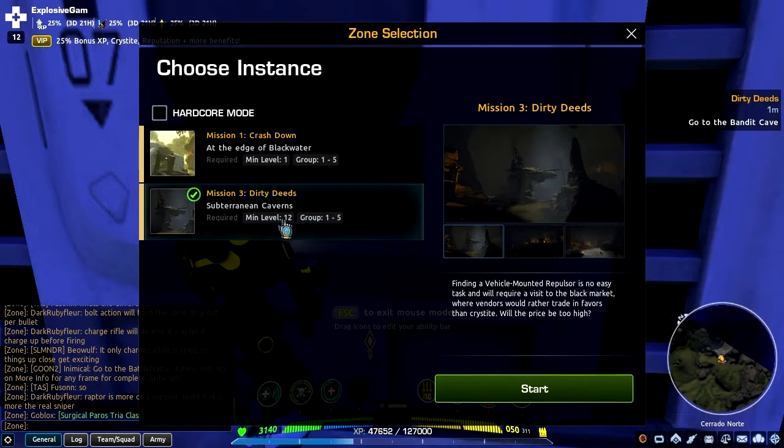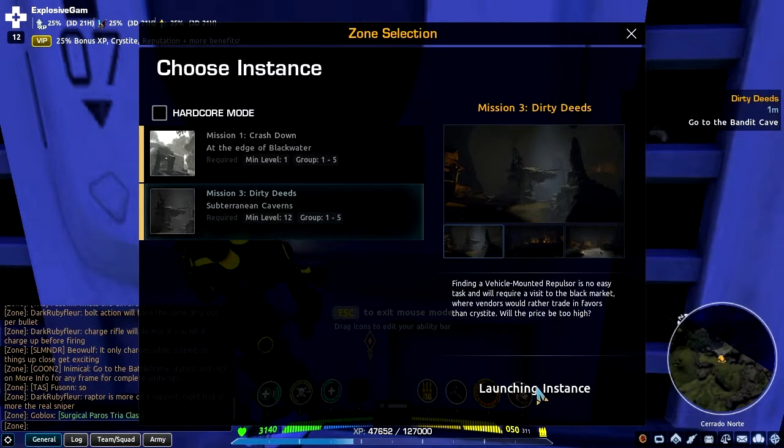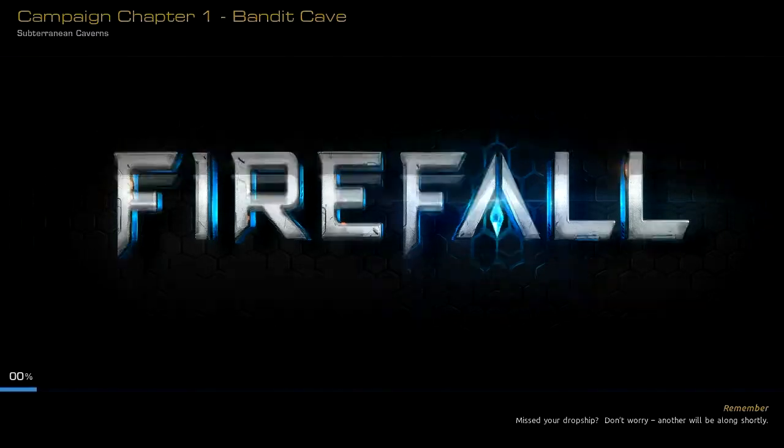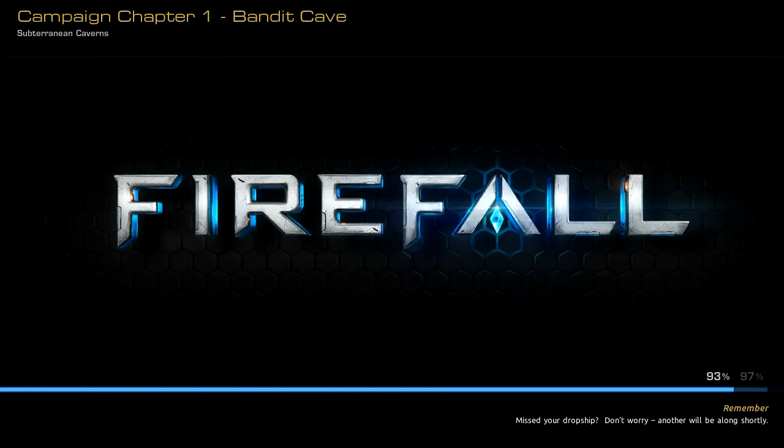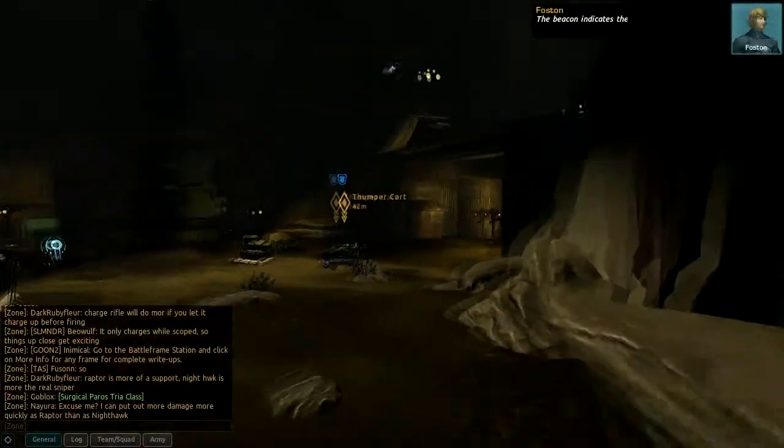So mission 2, minimum level 12, groups 1 to 5 — start. Launching instance. Let's go. Oh, my door is open. So while this is loading I'll be right back. There we go, it is loaded. Awesome. Bandit Cave, Chapter 1.